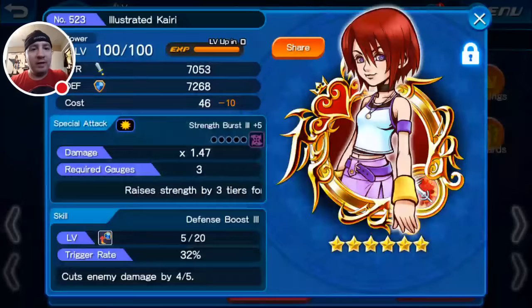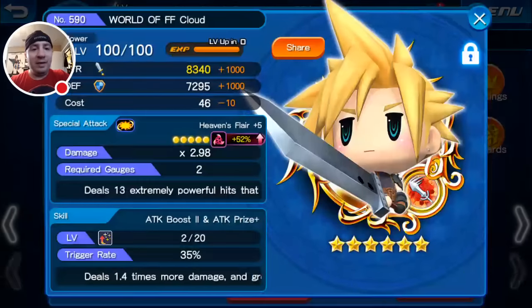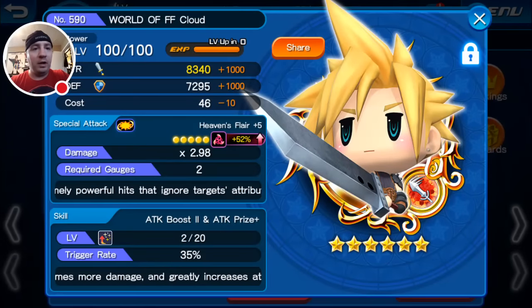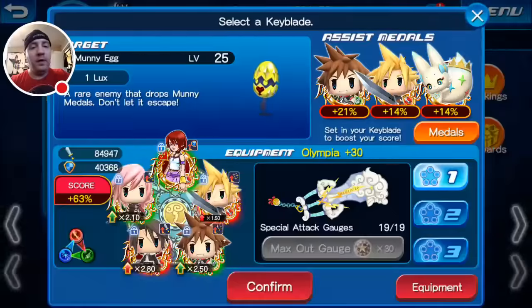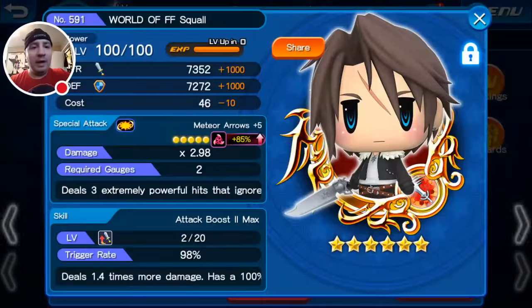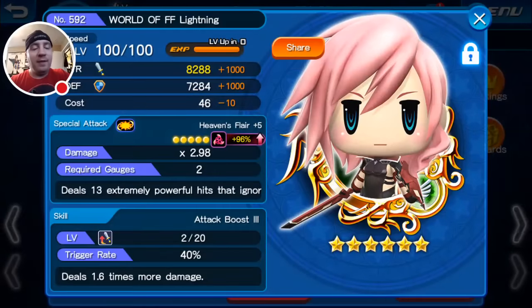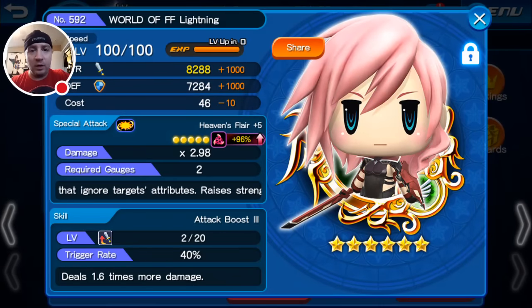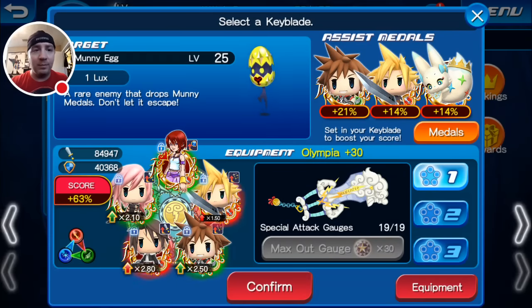I'm going to walk in there with my Illustrated Kairi who has a Defense Boost 3 on her, because I heard I might need that. I have Attack Boost 2 plus APP on my Cloud, and Attack Boost plus APP on my Sora. On Squall, I have Attack Boost 2 Max, and on my Lightning, I have Attack Boost 3. Sadly, these skills are not leveled very much at all — I'm going to level them up.